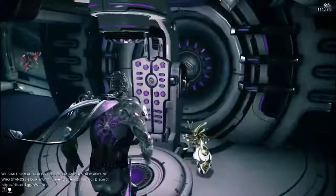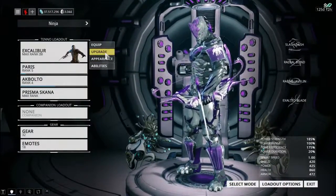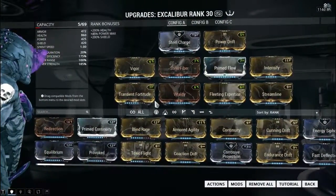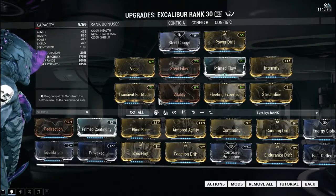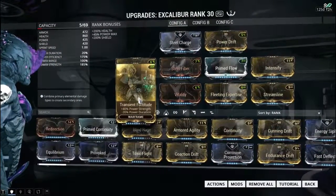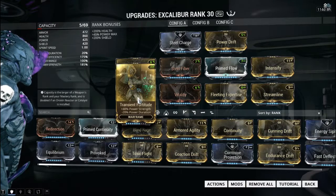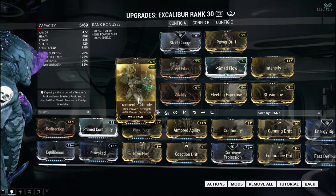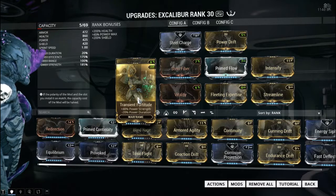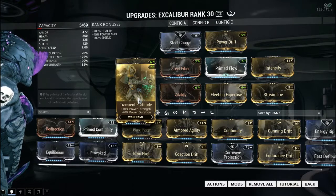The build I'm going to be using is more or less a high-efficiency build — Streamline and Fleeting Expertise, so it's low-duration, high-efficiency. Intensify and Transient Fortitude for power strength. I'm not using Blind Rage because then I'd burn through my energy faster than I can get it. I don't want to burn energy pads, and there's no guarantee you'll have energy drops or be in a squad with a Trinity.